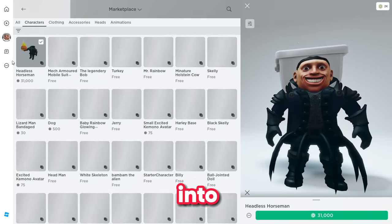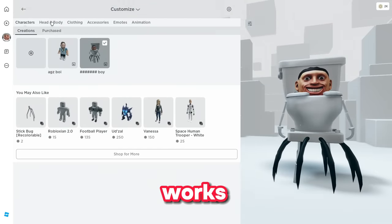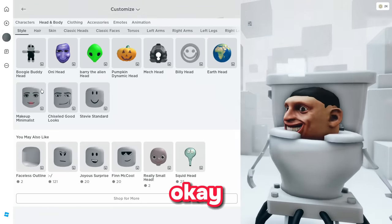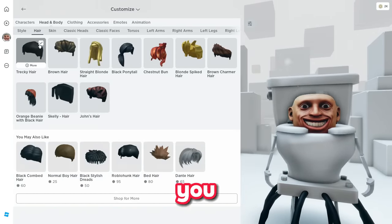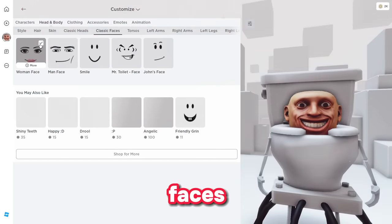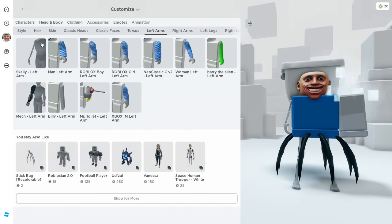First, I'm going to go into my character and unequip everything to the default roblox character to show you it actually works. Follow these steps: go into Head and Body, then unclick the makeup minimalist. Unclick everything you have in Style, then go to Hair and unclick that. Go to Skin — don't do anything there. Go to Classic Heads and equip one if you have it. Then go to Classic Faces and unequip any face. Move to Torso and unequip that, then Left Arm — unequip that as well.